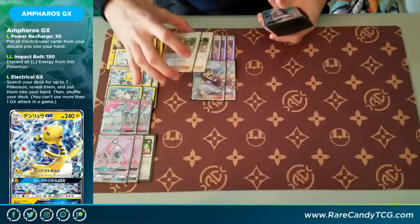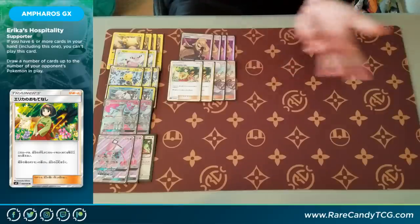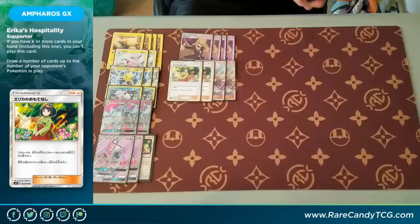Next up, we have a new supporter from Team Up that I'm pretty excited about: Erika's Hospitality. It's kind of similar to Lillie in that its effect is based on your hand size, but it's a little more flexible. You can only play the card if you have four or fewer cards in hand, not counting the Erika you've played. As long as you fulfill that, you can draw equal to the amount of Pokemon your opponent has in play. So if your opponent fills up their whole bench on their first turn, you can just draw six cards with no downside. Compared to Lillie — where you have to play down your hand to zero — Erika's is much better, because if you have four cards in hand with Lillie you'd only grab two, but Erika can let you get up to six.